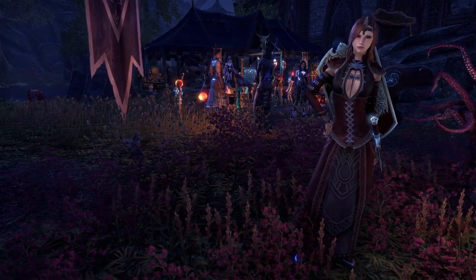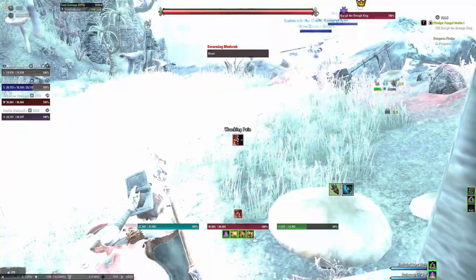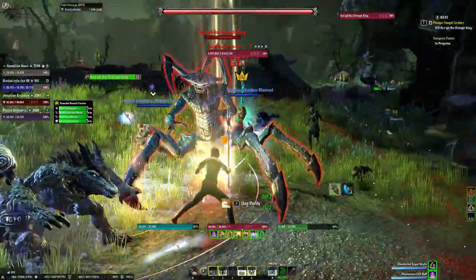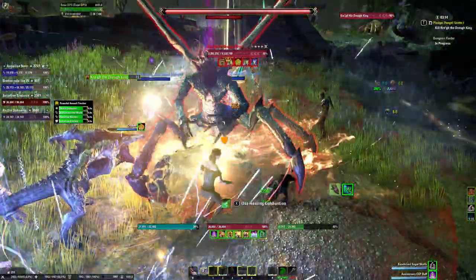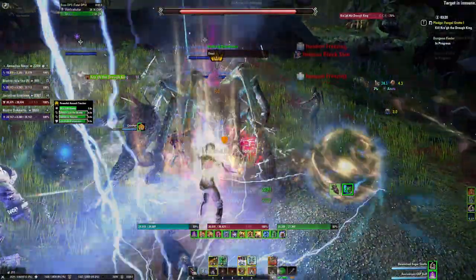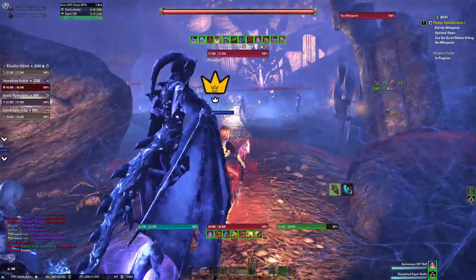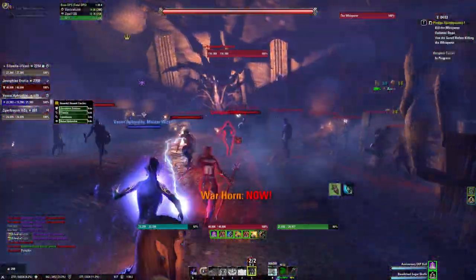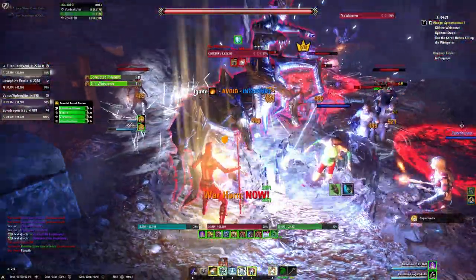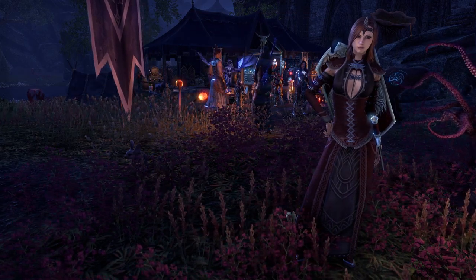For optimal results, you want to run these dungeons on Veteran and do the hard mode on the final boss. These hard modes are no more difficult than non-hard mode, trust me. This will ensure you get the optimal amount of keys. However, if you're not confident in completing dungeons on Veteran, you can also just run them on normal. Fungal Grotto and Spindle Clutch are lightning fast dungeons on normal, so you'll be able to complete quite a few runs in no time. Plus, the people queuing for a random normal will love you when they see that Fungal 1 loading screen. You can also always get a group of friends or guildmates together and spam out those pledges on repeat.